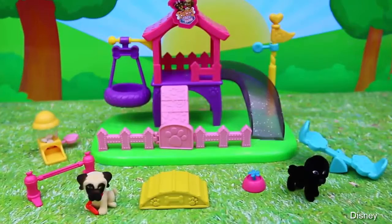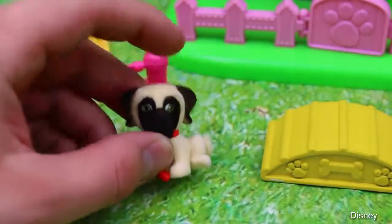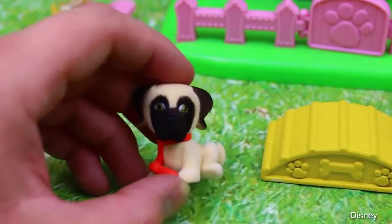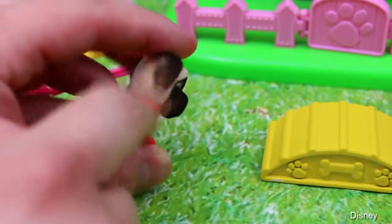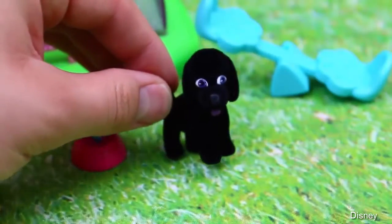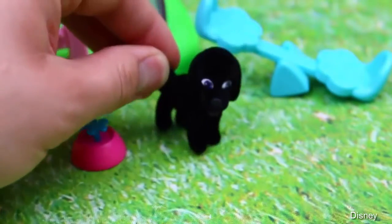Voila, here's our Puppy Play Park out of the box and it looks super cute. First let's take a look at our exclusive puppies. This is Titus and he's an English Mastiff. These puppies are really unique because they have a little fuzzy fur texture to them. They're really soft and I love his red collar. And our other exclusive puppy is Jackson and he's a black labradoodle. I love how cute and fuzzy he is.